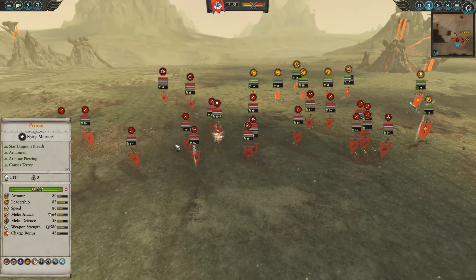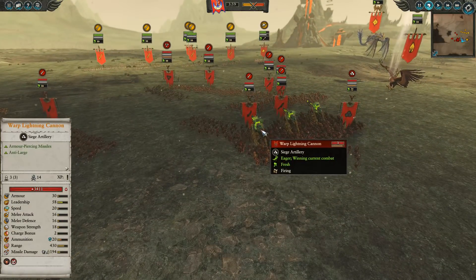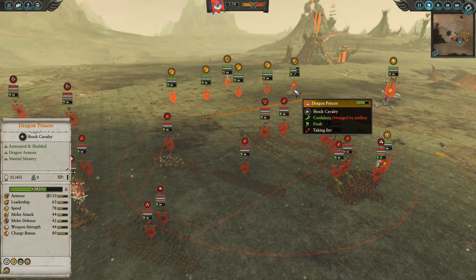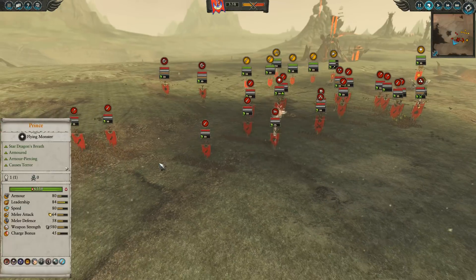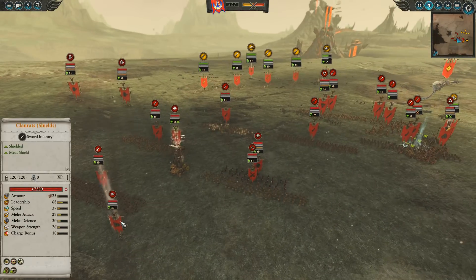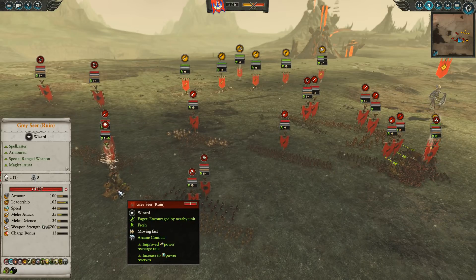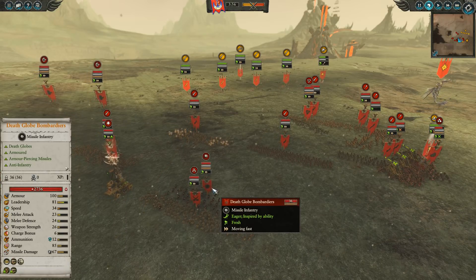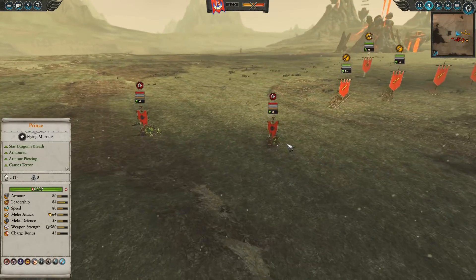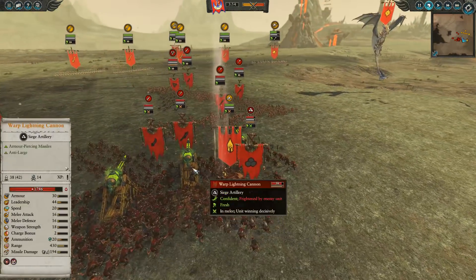Let's see what my opponent has - he looks like he was rather prepared for going against High Elves. He has a Warp Lightning Cannon already going to start sniping at Dragon Princes and bring them really low on health. Then he has a huge mass of clan rats, just a lot of fodder to throw at me. He has a Skaven assassin with the rival hide talisman and headhunt debuffs, a grace here with ruin that can do a lot of damage, death glow bombardiers - a lot of anti-infantry. And if that weren't bad enough, he has two doom wheels which can shred my infantry line.